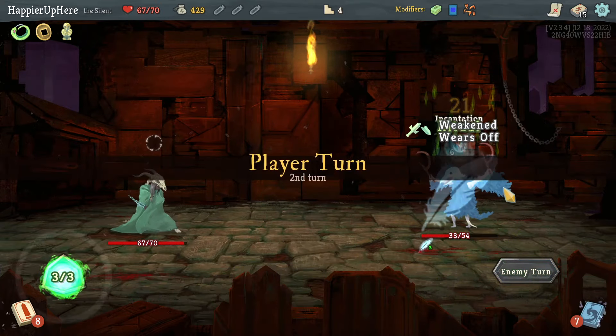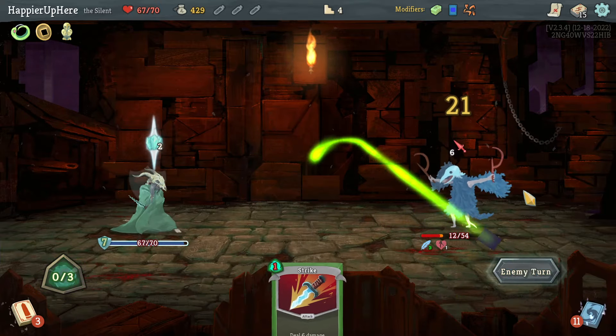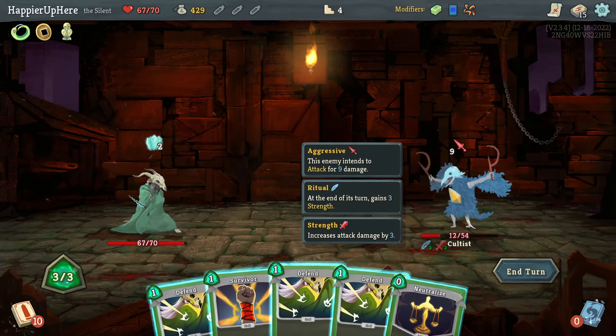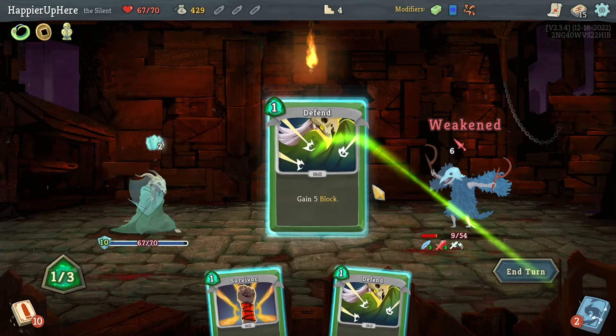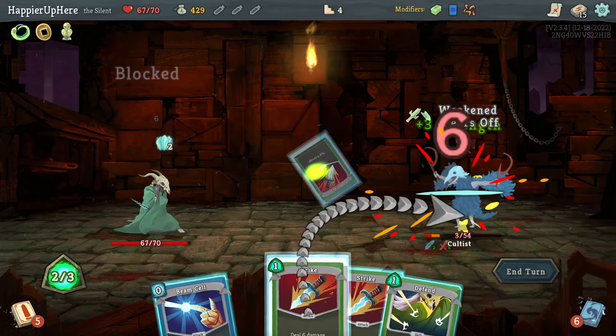Another six — Beam Cell, Cold Snap, Strike. Let's do one Defend here, although another Strike would have allowed me to kill, but two more Strikes would be enough. I'll just Defend here, and then I still need two Strikes — beautiful.